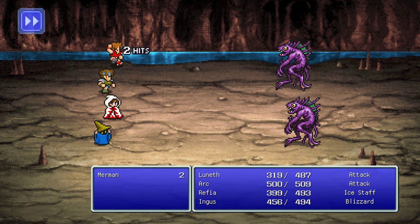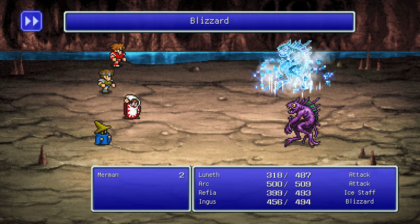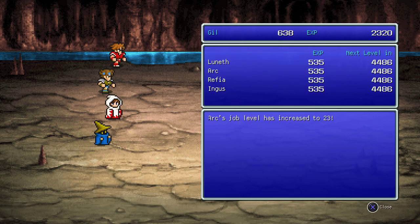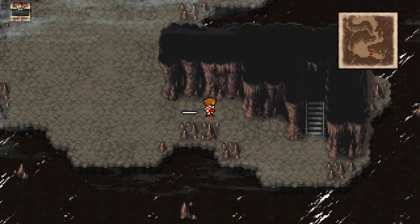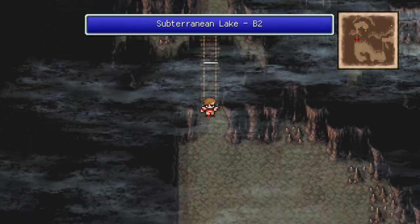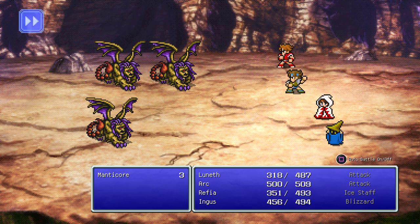There's like a white line following us. Attacks are not great for us. More experience at least. That thing doesn't go away — strange. More Manticores.